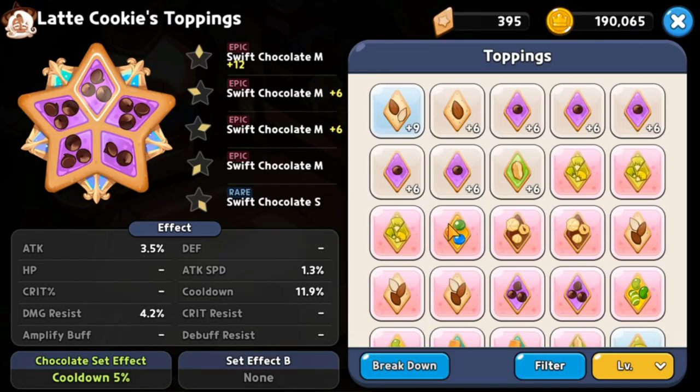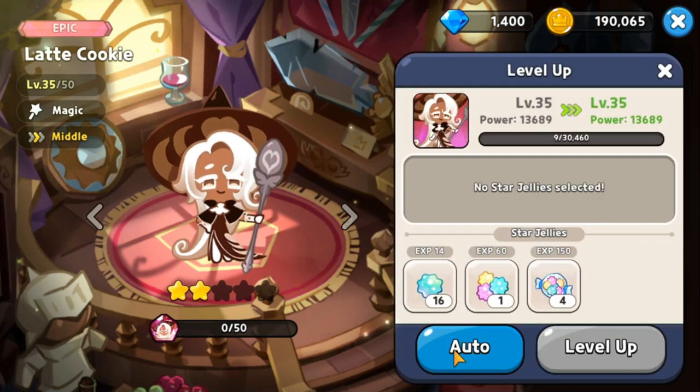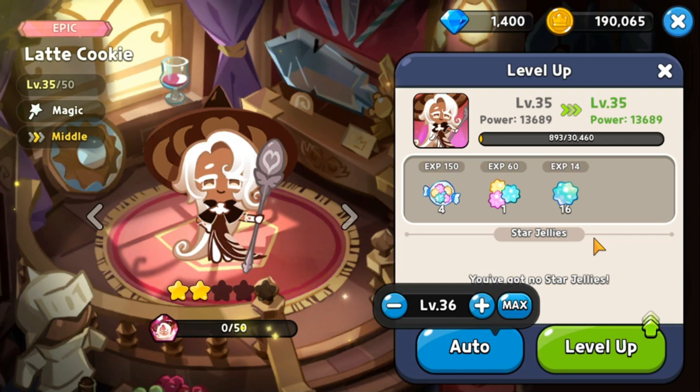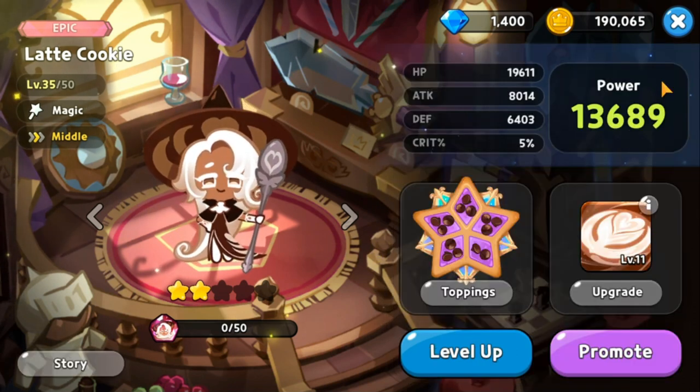Equip your top five cookies with the best toppings you can get. Toppings are needed to level up your cookies and give them stats and bonuses. You can unequip your toppings, so feel free to mix and match depending on the type of team and cookies you have. Also, level up your cookies — the higher the level, the harder they hit or the higher their HP.